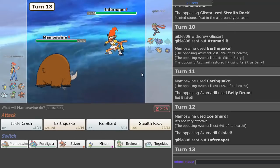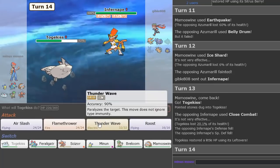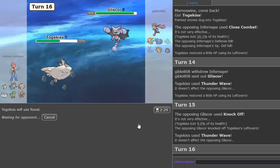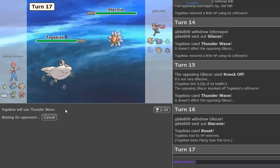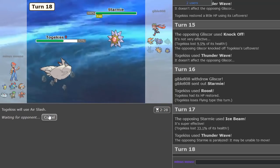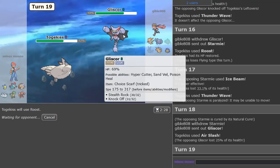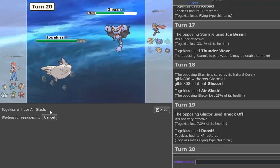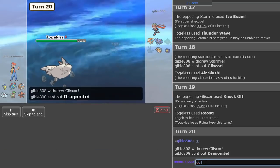Infernape is in — we're going to Togekiss. It uses Close Combat. I think Thunder Wave when Gliscor comes in. T-Wave again. Want to see what he locks himself into — if it has U-Turn. He doesn't have U-Turn, so he's just Knock Off. Going to Roost. Back to good health. Thunder Wave this one — it's probably Analytic. Air Slash for a little chip. He's Natural Cure. Okay, never mind. Roost. He's Earthquake, Knock Off, Stealth Rocks, Roost probably. Air Slash for some damage.